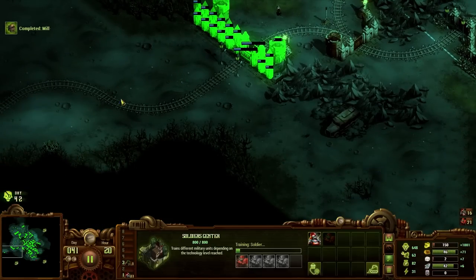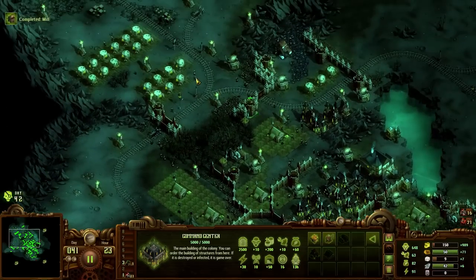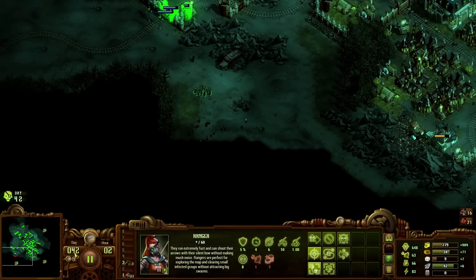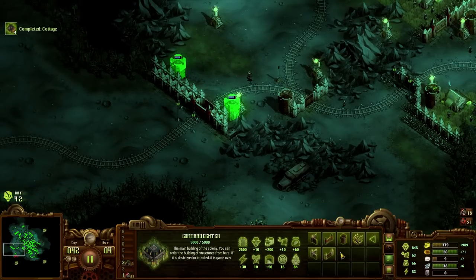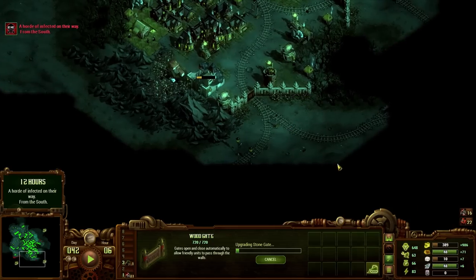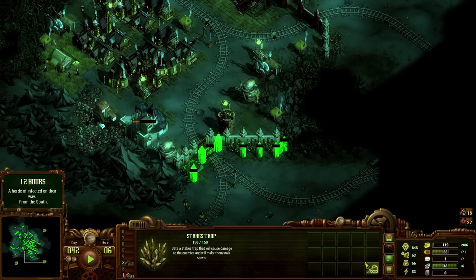I need lots of soldiers. This side is relatively well protected, which means we can afford to place down another farm. For now it's just continuing to expand our regular wooden cottages — we've got a lot of room. I'm quietly optimistic we're going to be able to hit our requirements before too long. It is day 42. A swarm is meant to be on the way and yet I have not had a notification about that. A horde of infected are on their way from the south — well, that is not ideal. I was really not prepared for that.